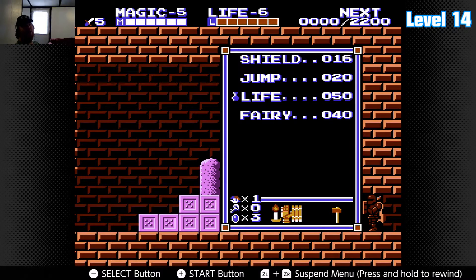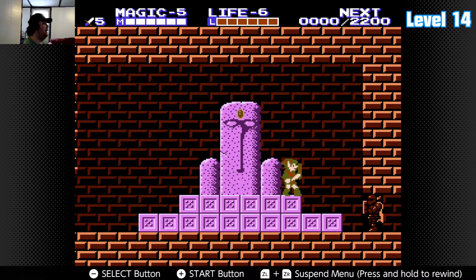What's happening ladies and germs, this is the PackerMan and welcome back to Green and Gold Games and my let's play of Zelda 2: The Adventure of Link. This is episode number six, which is completed palace number three, the Island Palace, and we're on our way out.